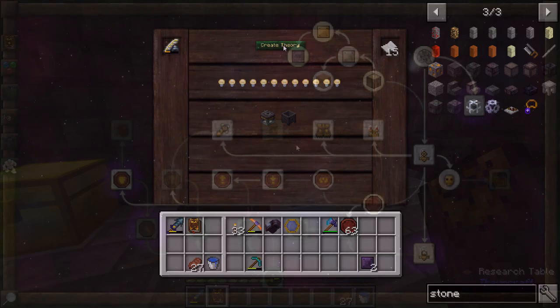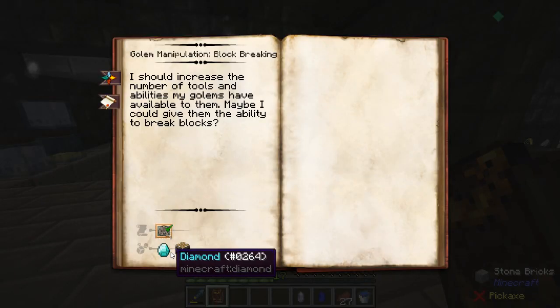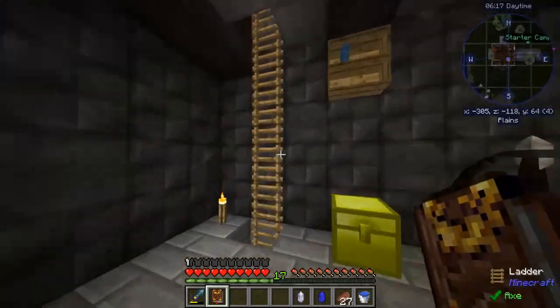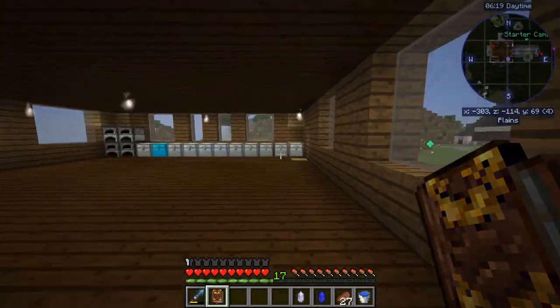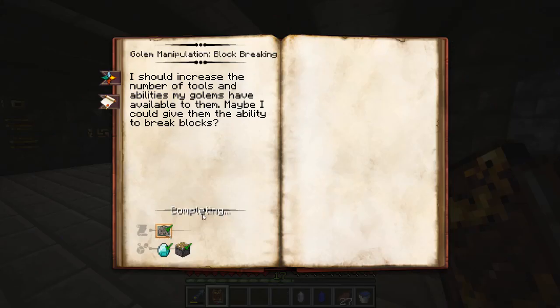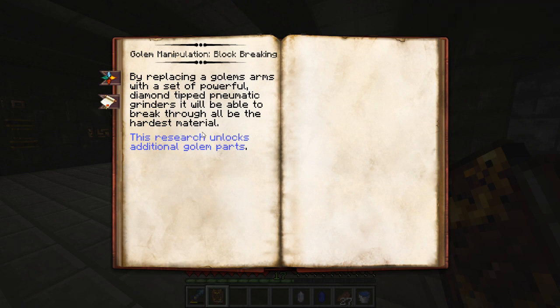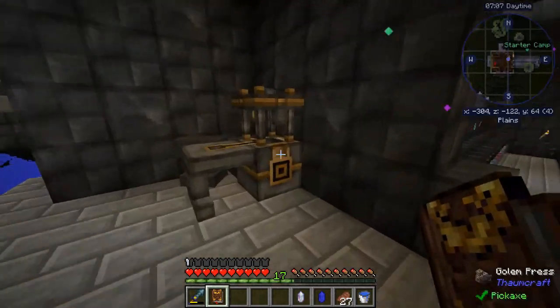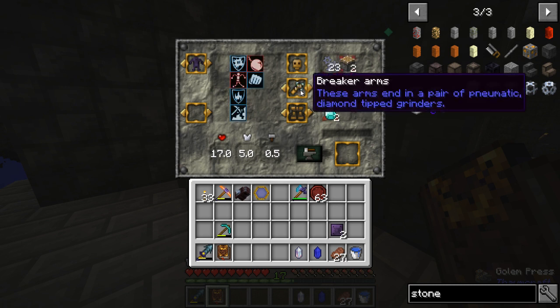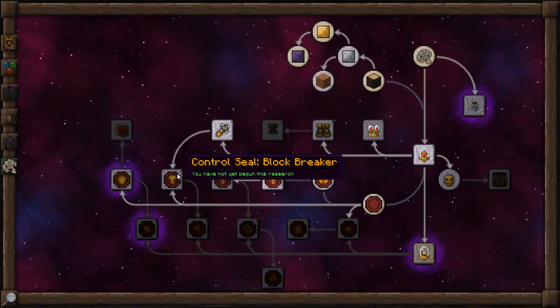We need a theory of golemancy - I'll work on that and be right back. Alright, I've got our theory. I should have done two. I need a diamond and a piston - let's get this research started. Complete by replacing a golem's arms with a set of powerful diamond-tipped pneumatic grinders that will be able to break through all the hardest material. This research unlocks additional golem parts. Now we can go to block breaker arms - awesome!